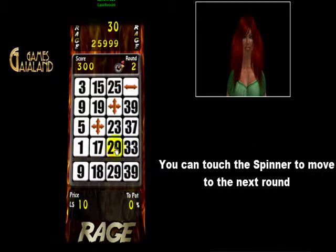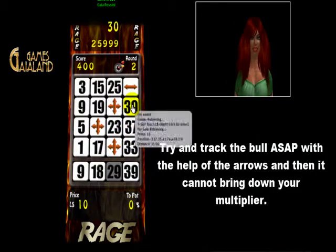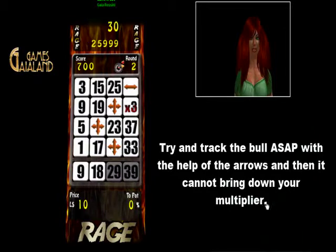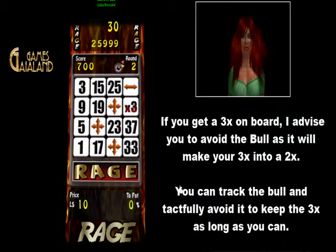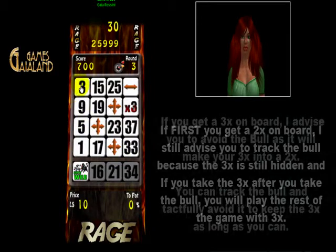Try and track the ball as soon as possible with the help of the arrows, and then it cannot bring down your multiplier. If you get a 3x on board, I advise you to avoid the ball as it will make your 3x into a 2x. You can track the ball and tactfully avoid it to keep the 3x as long as you can.